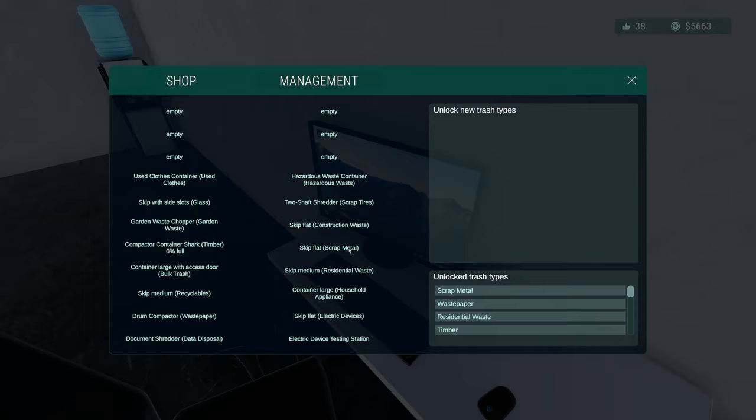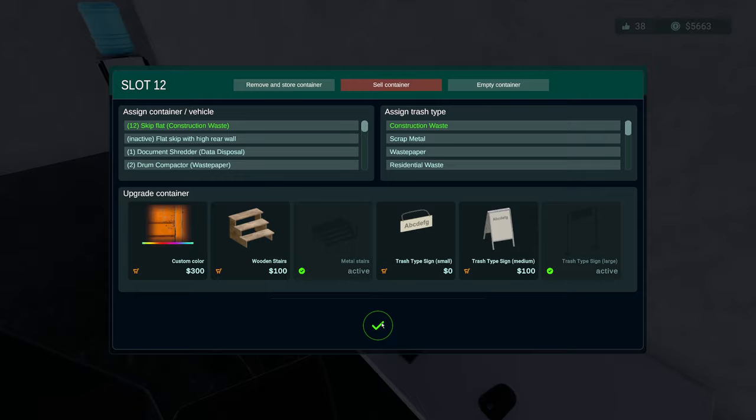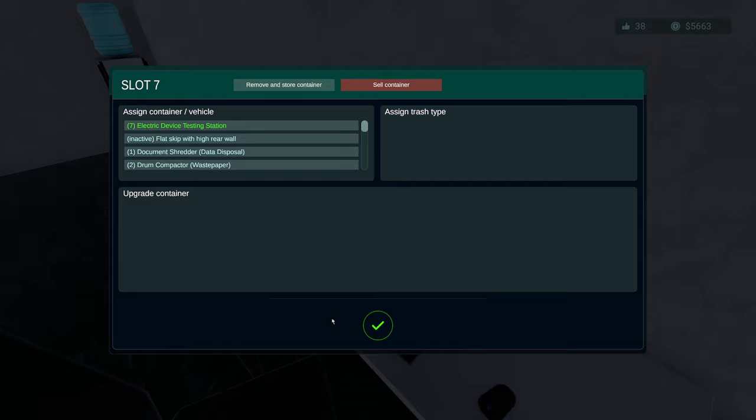There it is up there — it's got the sensor active, cool. That's what I was worried about. Hazardous waste — nothing goes on that, we're missing out on a lot there. Metal stairs active. The sun sensor — the automatic photo sensor is active on that one as well, cool. The shaft shredder — we've got that. Tires — skip flat, medium, container large — nothing on there.